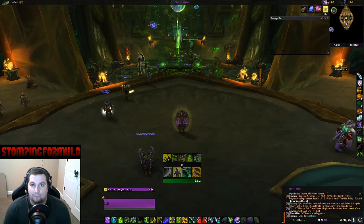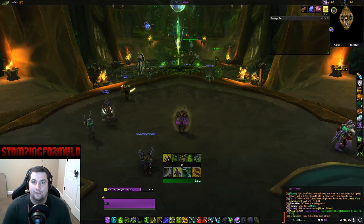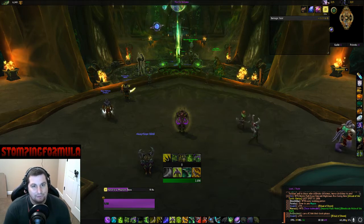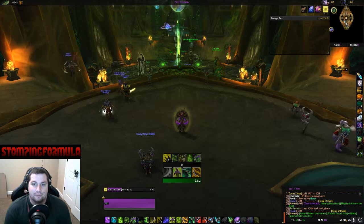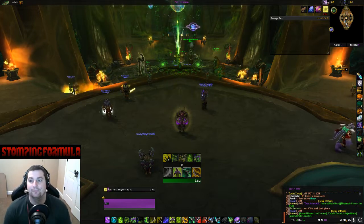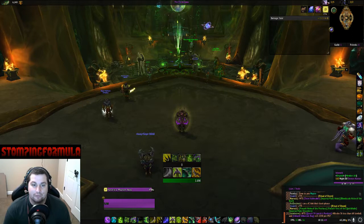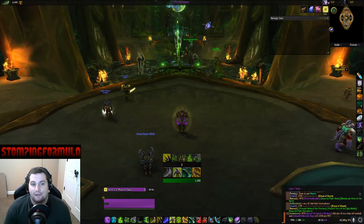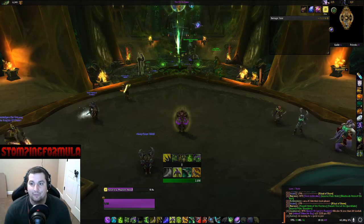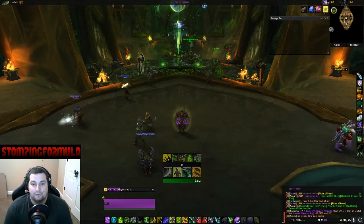A lot of people have been asking on the forums what the best stat weight is for various things. The stat weights that people post are not very accurate usually, because all simulation programs that measure your secondary stats for their weight are generally based off of what that person is wearing at the time. We're going to go over how to sim your gear on your character and get your own stat weights.